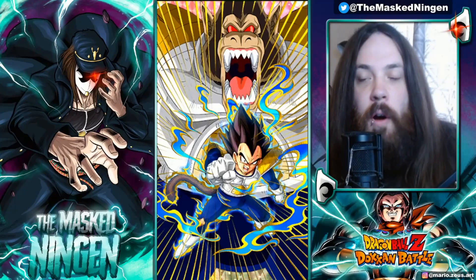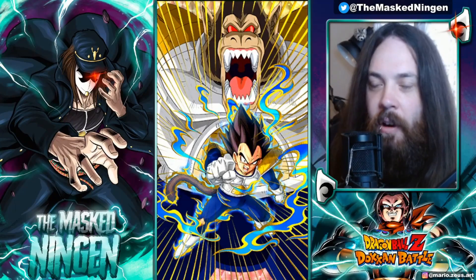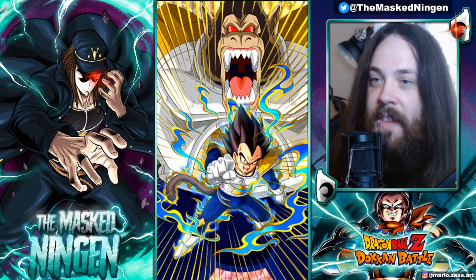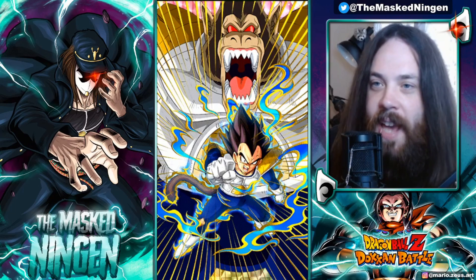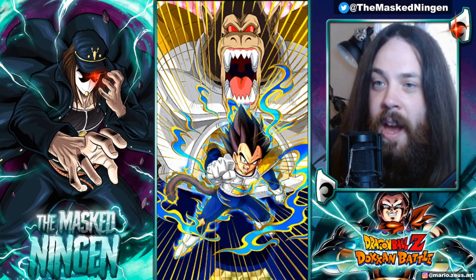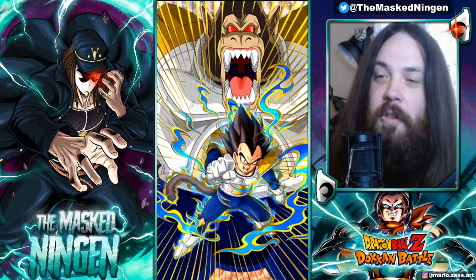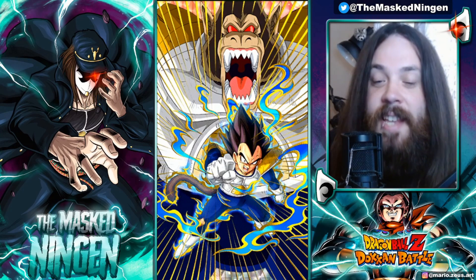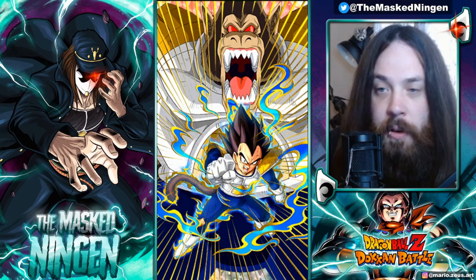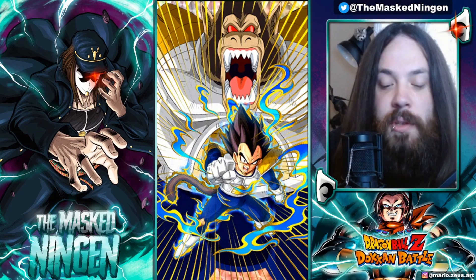Mastangan here bringing you another Dragon Ball Z Dokkan Battle video. Today on our 200% leader skill showcase series, we're going to take a look at the extreme AGL Great Ape Vegeta. He was a unit that for a very long time you would have hated to see in your summons. He's still not super top tier, but his EZA — the global first EZA for him, Raditz, and Kid Goku — definitely made them very solid units.